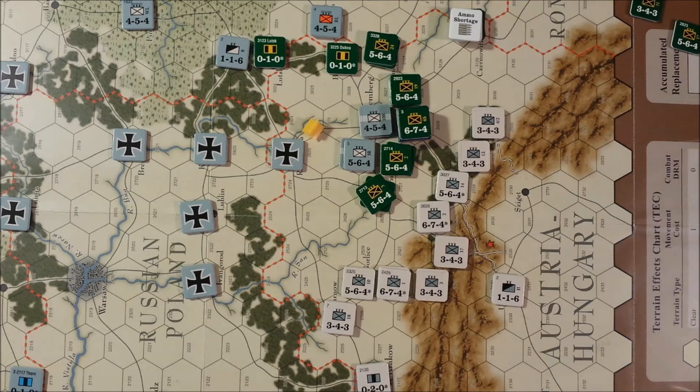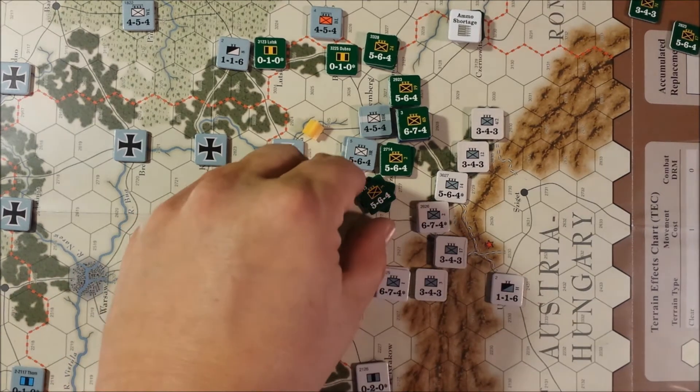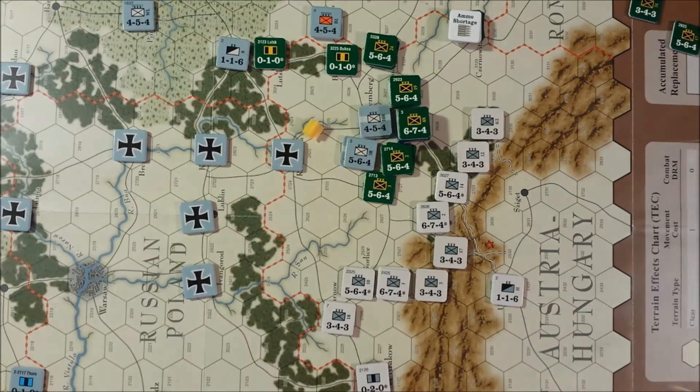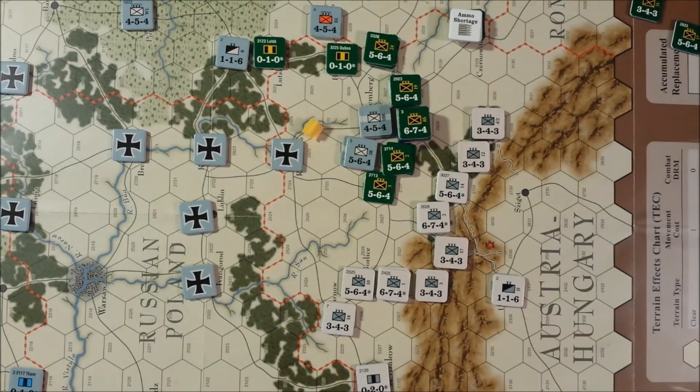Let's take a look at where we are going to do that. The Russian situation facing Austria-Hungary is not good, but it's a lot better than the way they are doing against the Germans up there. So we are going to remove this half-strength infantry corps. The Russians actually still occupy that victory city, which is nice, but it doesn't help them a whole lot.